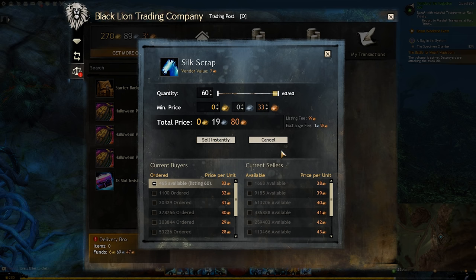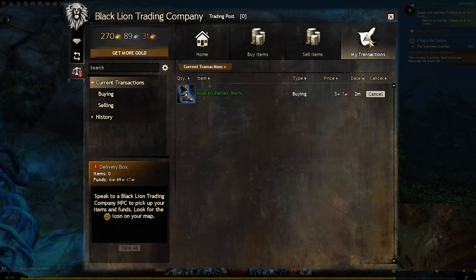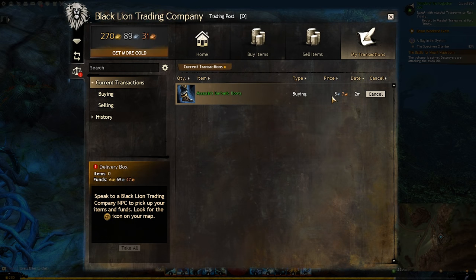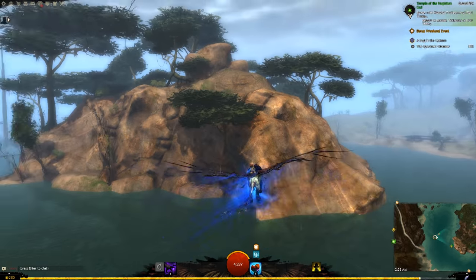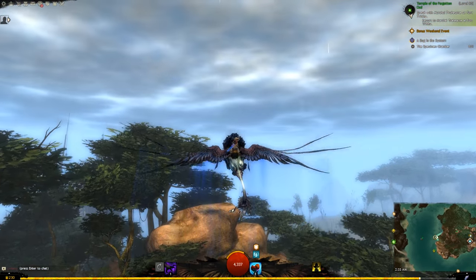Whenever you place a buy order or list an item on the trade post, you can check the current status of those items by clicking the my transactions portion of the trade post. Anything that shows up here is still waiting to be bought or sold, and if an item ever sits on here for too long you can always just cancel it to get your items or gold back. As a rule of thumb, if an item ever sits on the trade post for longer than a week I usually cancel and relist it, or if I'm super impatient, press those buy or sell instantly buttons.